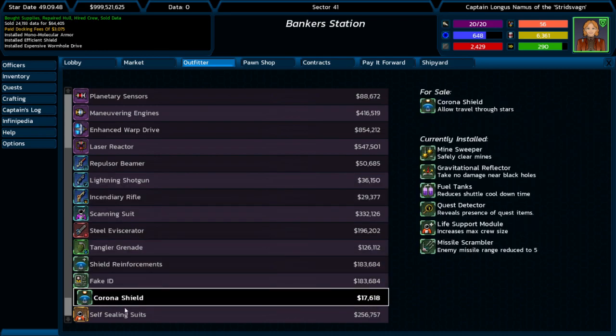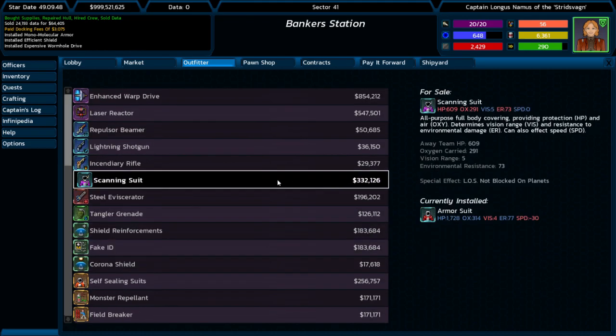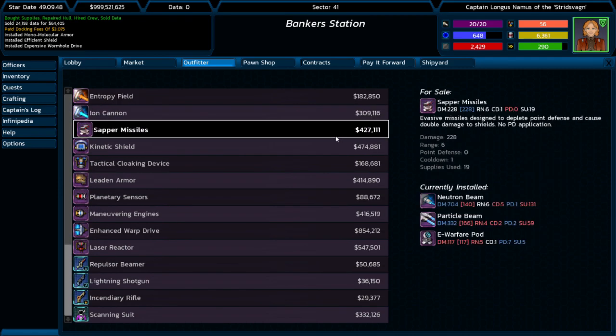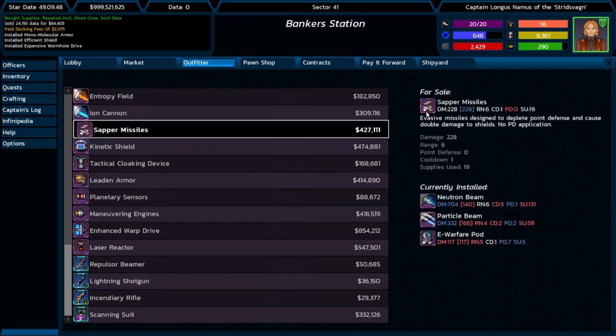We've even got multiple devices here, and as you can see, a scroll bar and tons of information over here. And now something that the folks on Discord convinced me to try. You notice we've got these abbreviations for the different stats of the weapons. That's not really going to change, but what you may notice is some coloration.